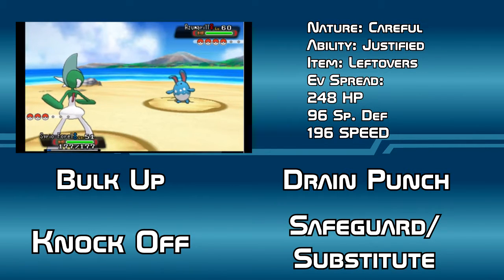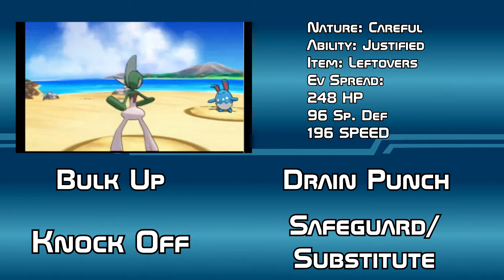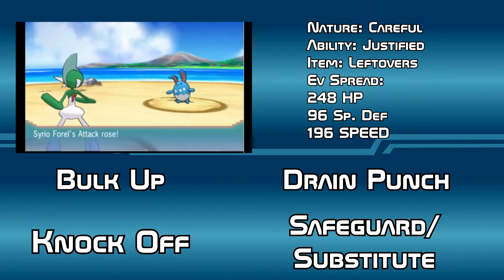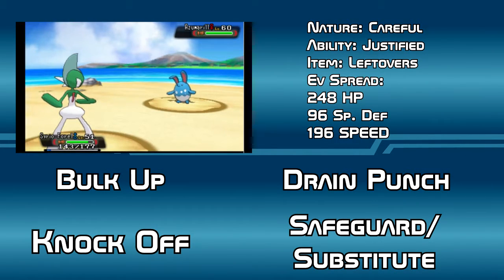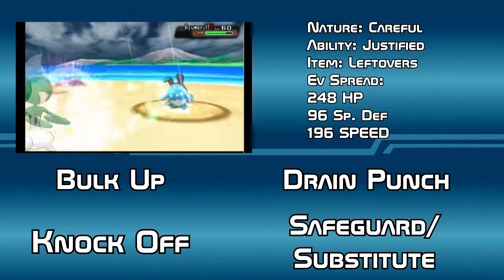Give this Gallade the Leftovers item to hold and spread the EVs to 248 HP, 96 Special Defense, and 164 Speed. Then give it the moves Bulk Up, Drain Punch, Knock Off, and either Safeguard or Substitute.